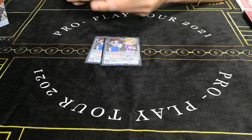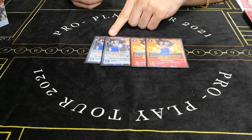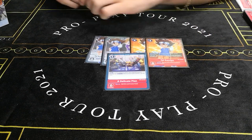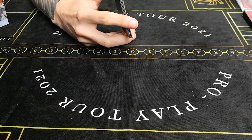Now for our tamers and options, we're gonna be playing two Tai and Matt — because why wouldn't you play the two boys — along with BT1 Tai, and then one Delicate Plan.